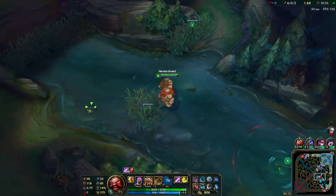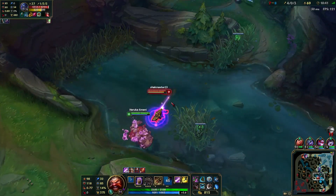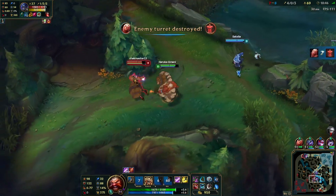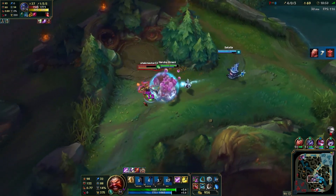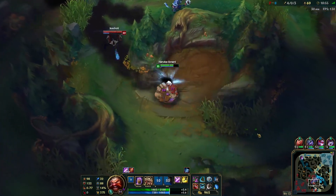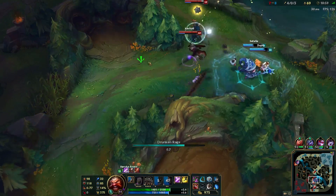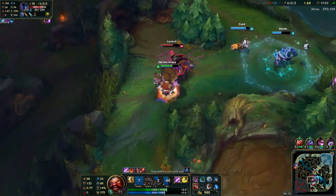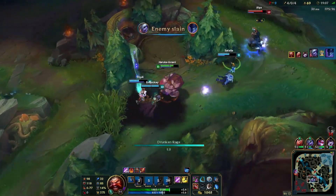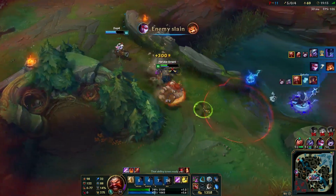They did just ward that area. I don't want to face check into anything crazy — Victor is pretty close. Nocturne's going to try to leash me up again, but he doesn't realize I can just dash out of all his leashes. This is not a good spot for us to fight. We might be able to kill Nocturne here — knock him aside, get the slow, chain reaction slow. Boom — kill there.